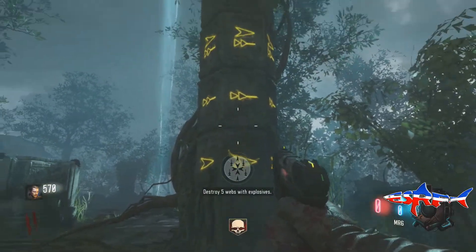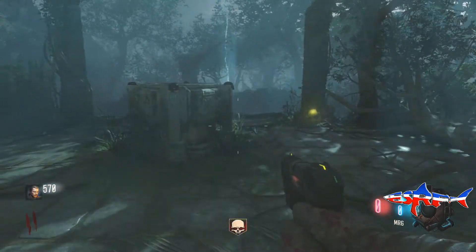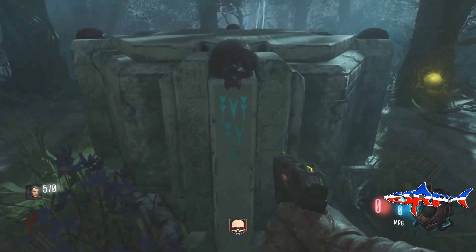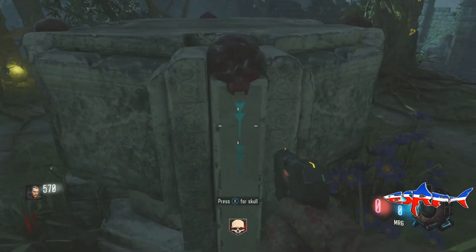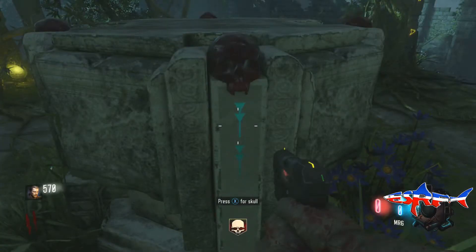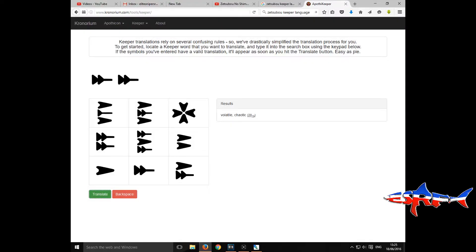Hey everyone, Mr. Gavin here and we're gonna get into a bit of Keeper language today. Now on the skulls that you used to get Nansapui, there are symbols all around. This is Keeper language. I've translated this bit but not the bit on the big statue, so feel free to translate and let me know what it is.